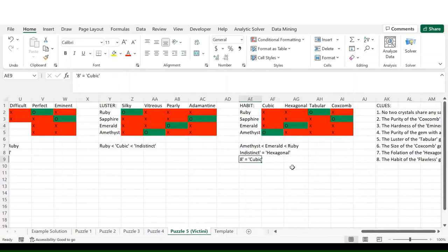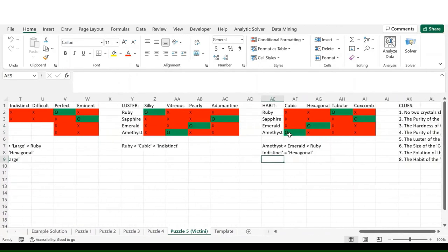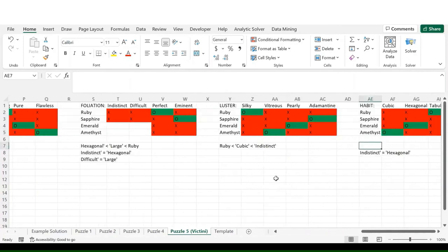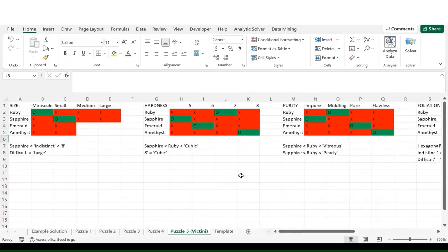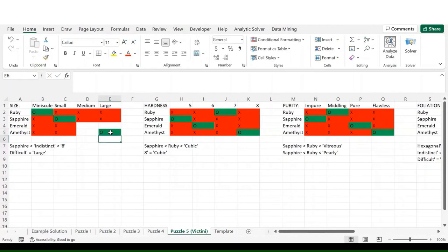Hardness 8 equals cubic, and cubic must be Amethyst — so Amethyst has hardness 8, and Emerald has hardness 6. Indistinct equals hexagonal, and since hexagonal is Emerald, indistinct is also Emerald — which means difficult must be Amethyst. Large is the same as difficult, and since difficult is Amethyst, large must be Amethyst. That covers size, and now we have a solution for the final puzzle.